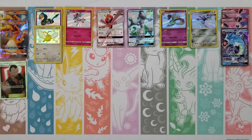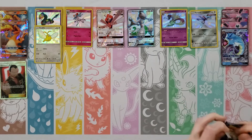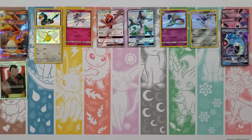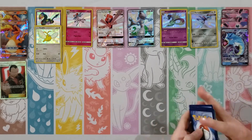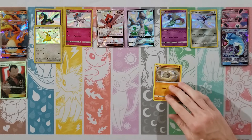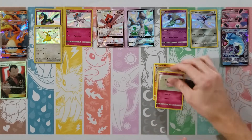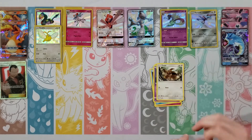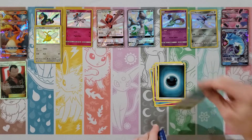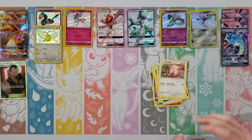Get something good. Clefairy, Staryu, Jigglypuff, Ekans, Geodude, Water Energy, Charmeleon, Jinx, Graveler — my rare is — oh, Gyarados! Oh nice! That is a nice hit right there. Oh, all right — that is going to take over your spot. The Mewtwo GX. Oh man, and then we've got the Gyarados. A double-hit pack!